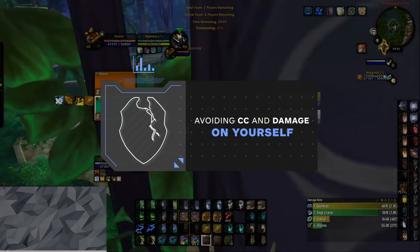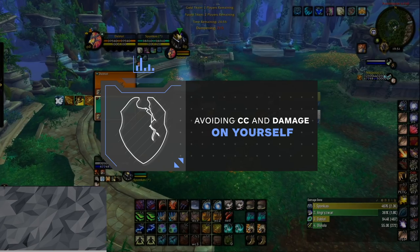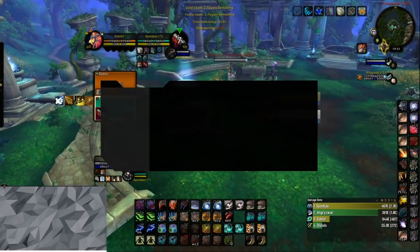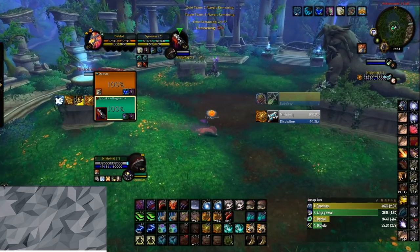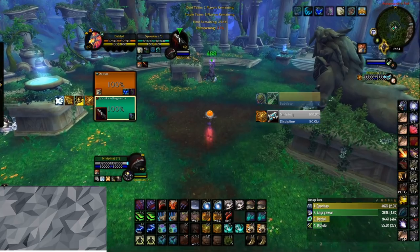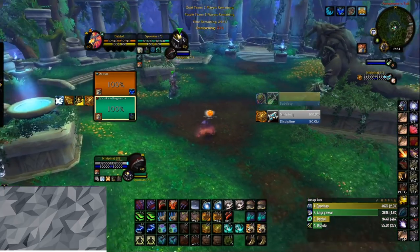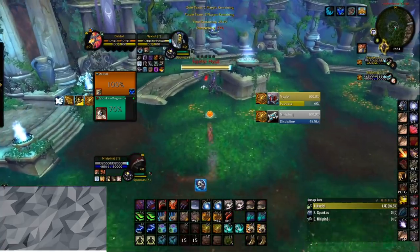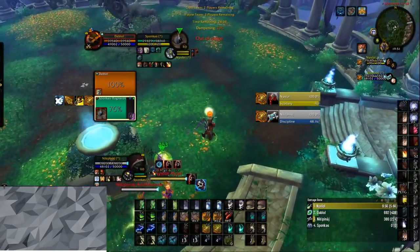Now that we've covered stopping your enemy's damage and setup effectiveness, what can you do to avoid damage and CC in the opener for yourself? If you're playing a matchup where the goal is to be quite defensive, you can stay back in stealth to make sure that the enemy team is forced to open on one of your teammates instead. In that case, position yourself near a pillar in a way where it is hard for the enemy team to land CC on you.